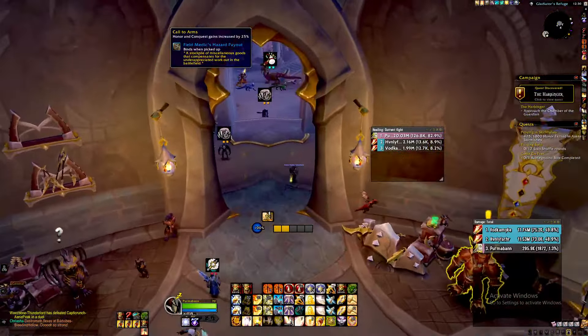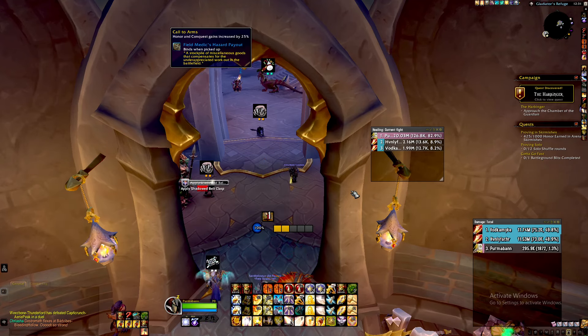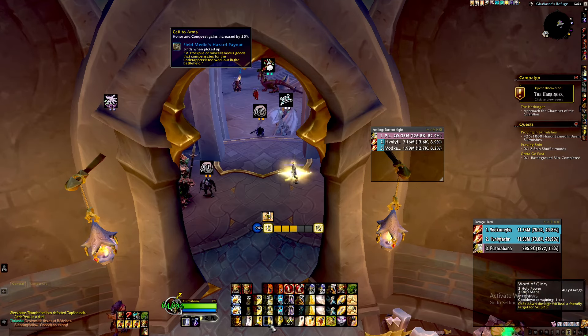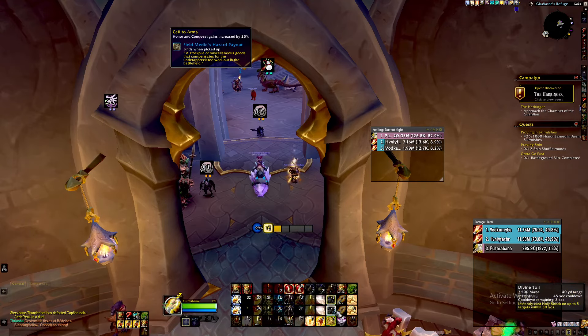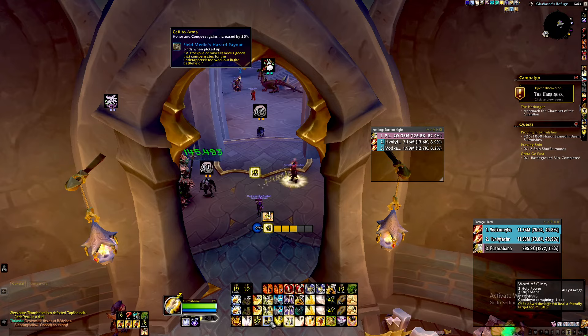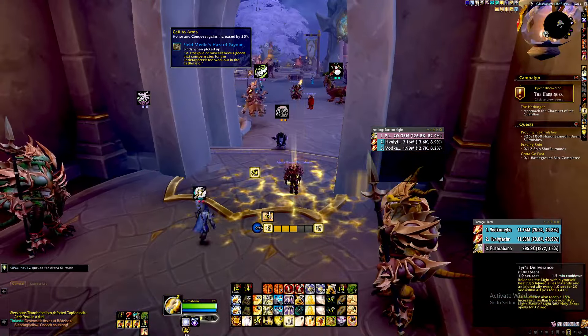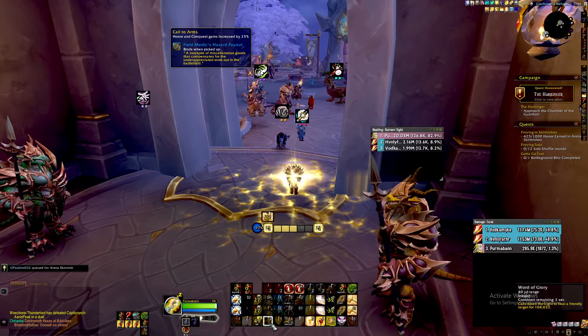Flash of Light is going to be something that — if you're good — you use to juke kicks, help your team, and cast them a bit more to be efficient on mana. But as of now, I don't see any reason to, other than Holy Shock — fish for procs, Word of Glory, and try to keep that rotation going as long as you can. You can Divine Favor in between. There just doesn't seem like any point to casting Flash of Light — you can just keep this going forever.